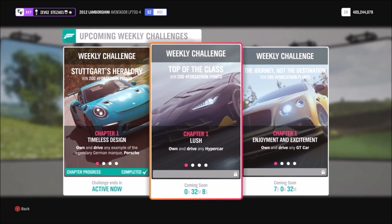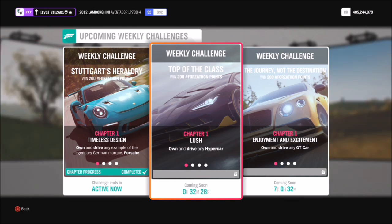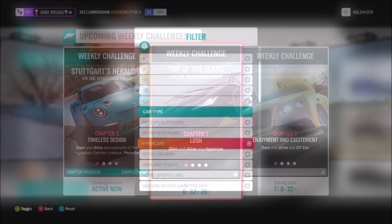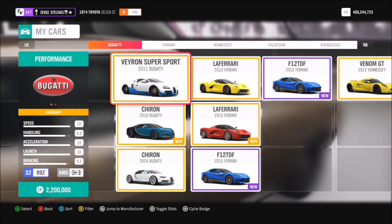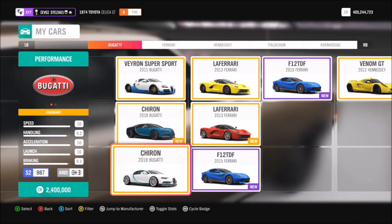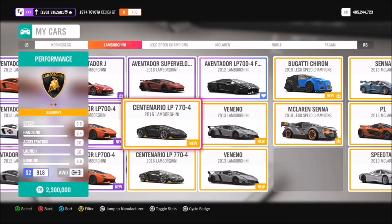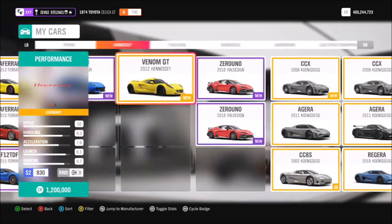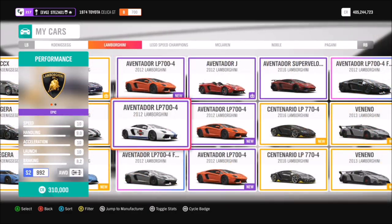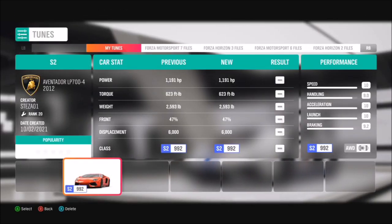First of all you're going to want to pick yourself out a hypercar. I just filtered my hypercars in my garage. Now if you don't own any, you don't have to worry — you can always purchase one from the auction house or auto show. The one I went for was the Lamborghini Aventador LP700-4. I do have a tune for it called S2, but unfortunately the share code wasn't working on it for some reason.